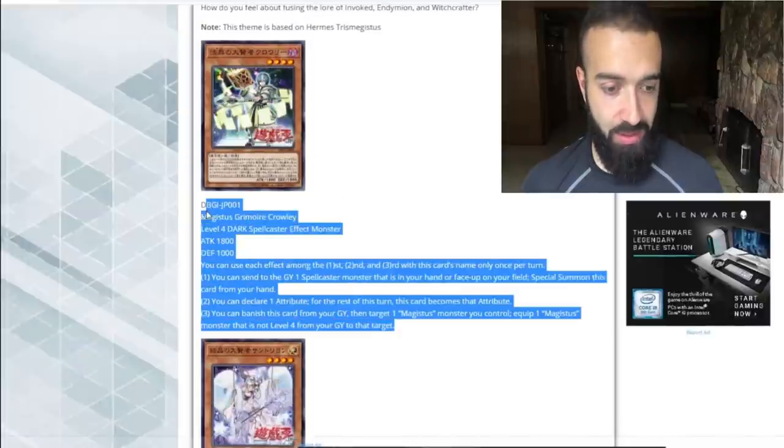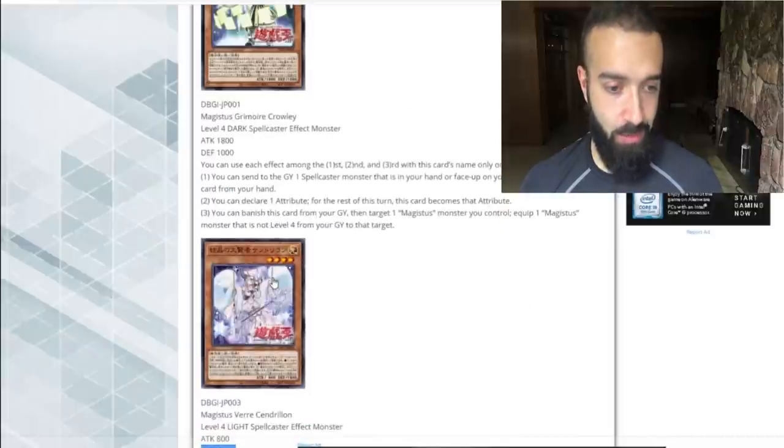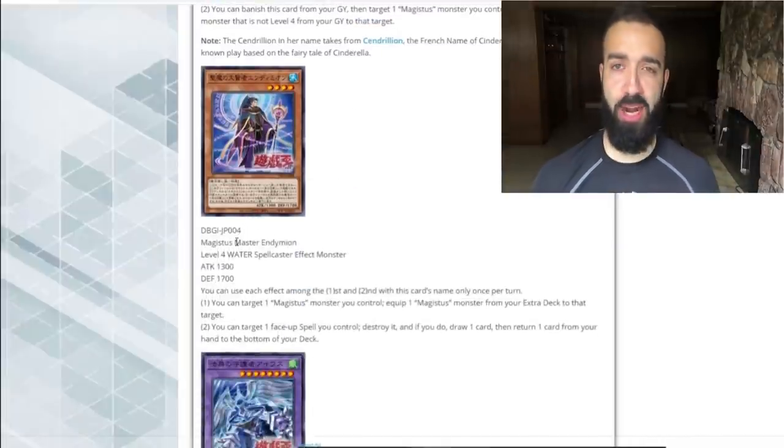The first card sucks. The Invoked Alistair card, it sucks. This card — Magistice Verk and Drillian — it looks fantastic. So, Magistice Serenulian. And next: Magistice Star Endymion — the moment we've all been waiting for. The Magistice Endymion card.